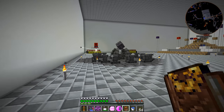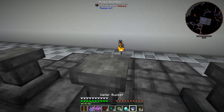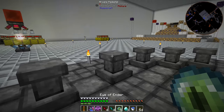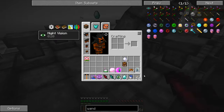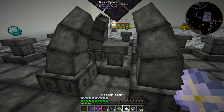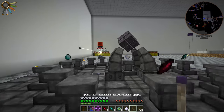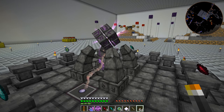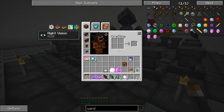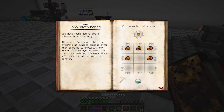The Nether Star goes in the very center of the infusion crafting. We'll put all these things around - Diamond, Eye of Ender, a Shard, the other Shard - and finally the Nether Star. Now we just need to click it with the Wand. So we'll go ahead and do some Infusion Crafting - I need to do this 3 or 4 times. We will start making all the different things we need for our Ichorcloth. We'll be right back.